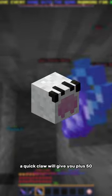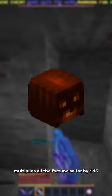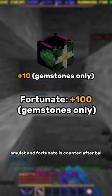A quick claw will give you plus 50, and then a maxed bow pet in the magma fields multiplies all the fortunes so far by 1.15. Finally, the fortune from the jungle amulet and fortunate is counted after the bow pet, granting plus 110.